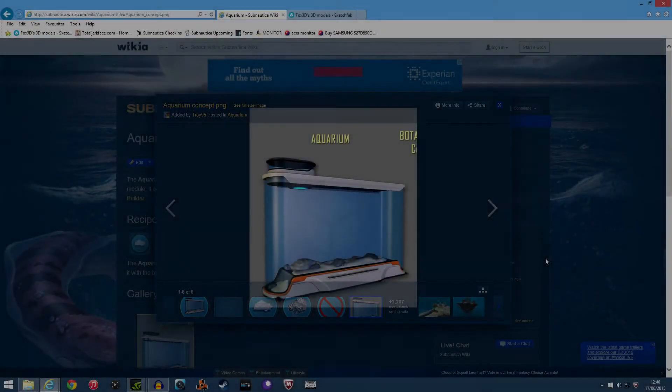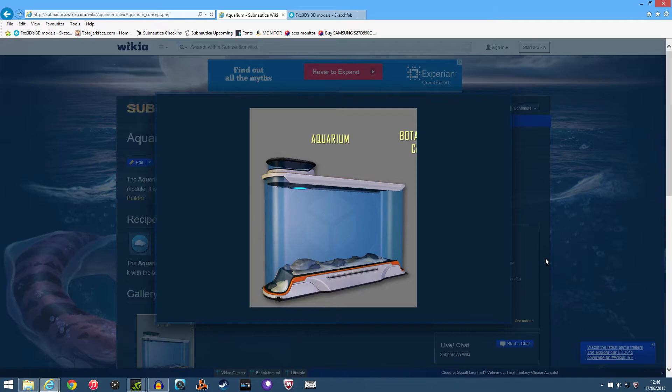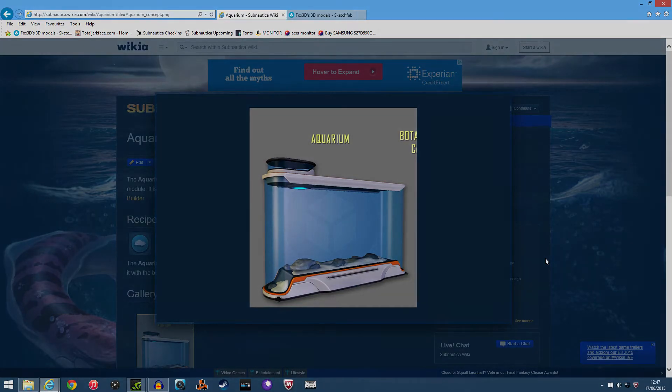This is the aquarium, coming to the game soon. It can be built inside your Cyclops or one of your sea bases and will be able to hold smaller life forms like little fish, peepers, or other edibles. It could be a good way to store fish and keep them alive and fresh, since fish go off after a certain amount of time in survival mode. Rather than hunting every time you need fish, you could go out, get a few at a time, stick them in the tank, and have a little supply — and who knows, maybe they'll even breed inside the tank and give you a sustainable food source.